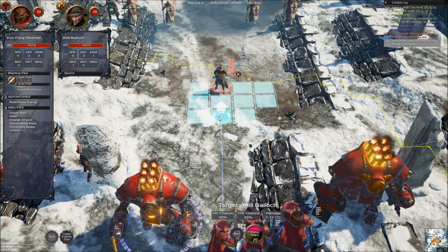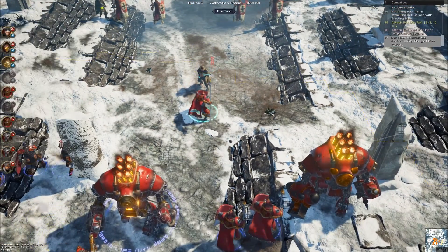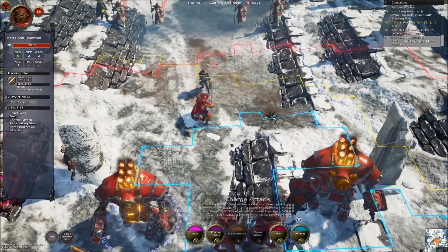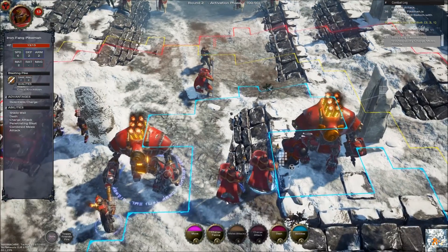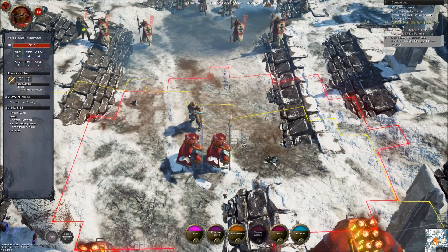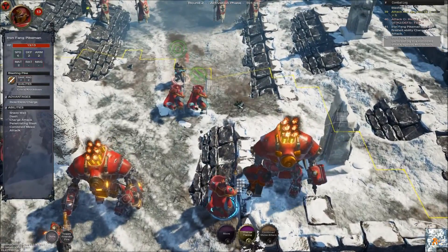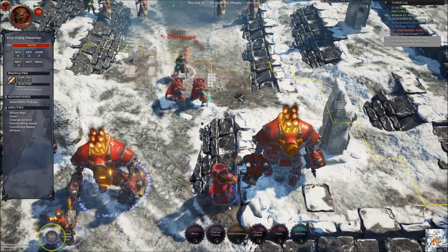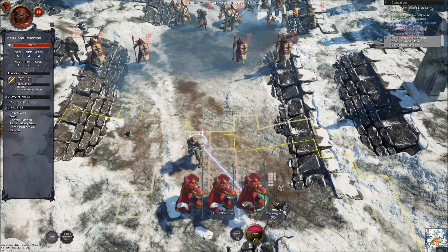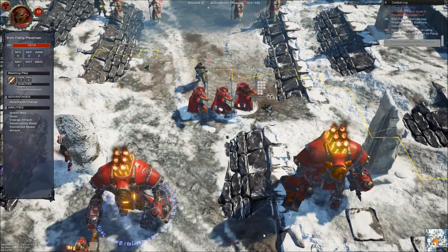Let's charge him. Missed. Doesn't look like I can charge up — should have charged that guy one square over. See if I can do a combined melee — no. I'll just attack. Nice, five damage. Hit something.